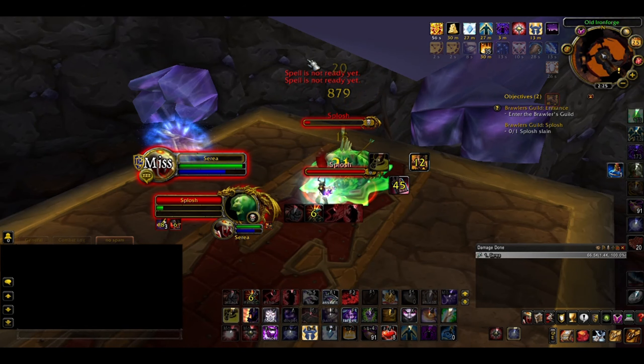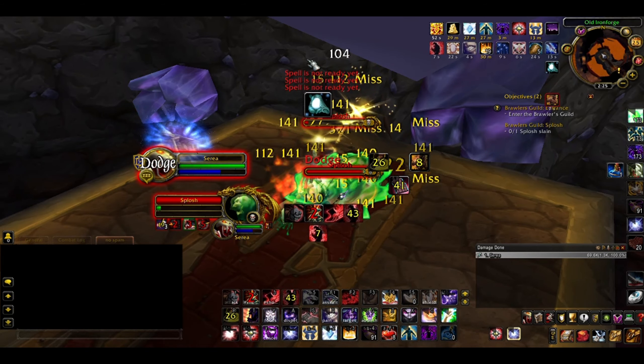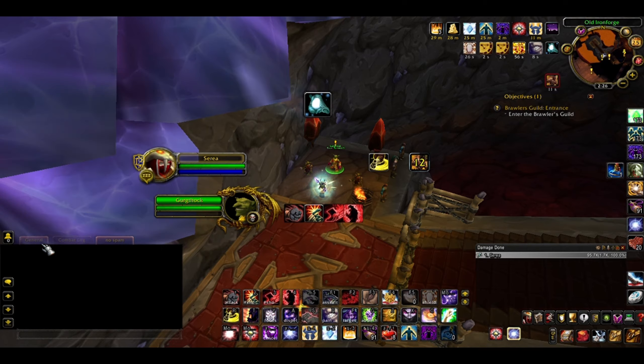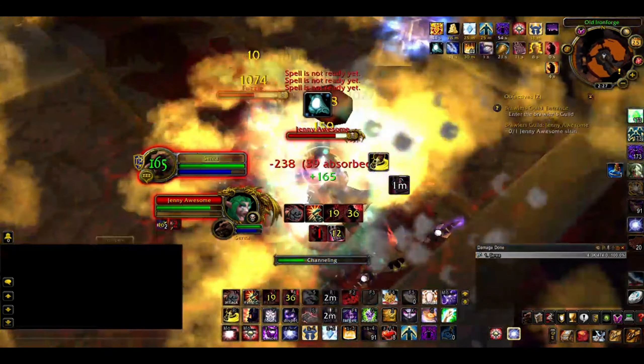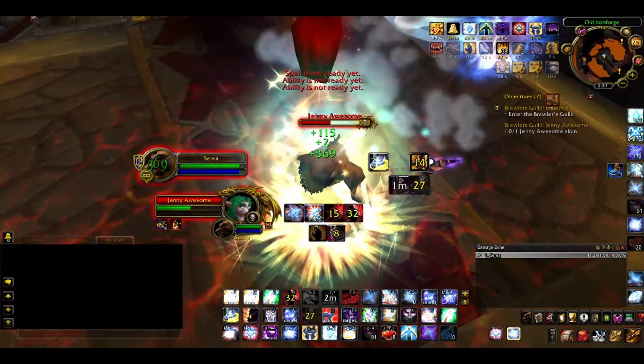There's Splosh, a green slime which summons clones of itself. Having some sort of cleave or AoE to dispatch them is very useful here. Next up is Jenny Awesome, a night elf hunter and her wolf pet Fuzzle. The pet can deal a lot of damage, but as you can see here, it dies quickly, as does she.